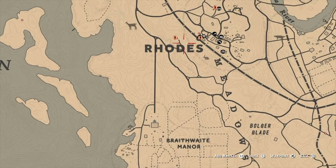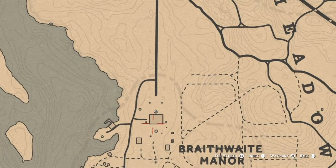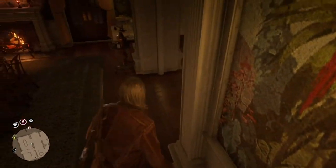But other than that, getting into it, the glitch is going to be at Braithwaite Manor. Basically what you're going to want to do is head over to the mansion, which is over here, and Braithwaite's is below roads. With this glitch, you're going to want to head right into the mansion and pick up an item.